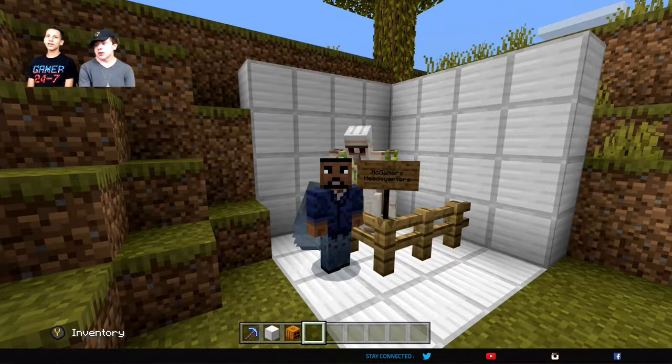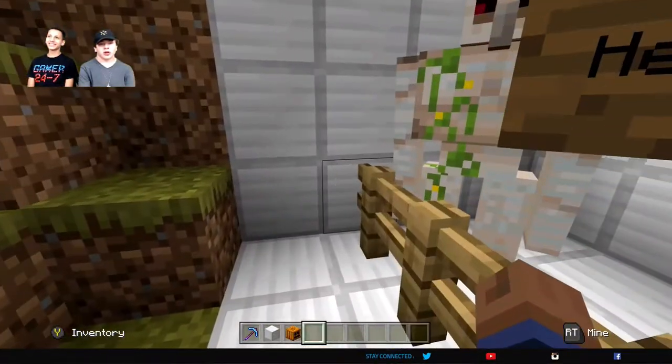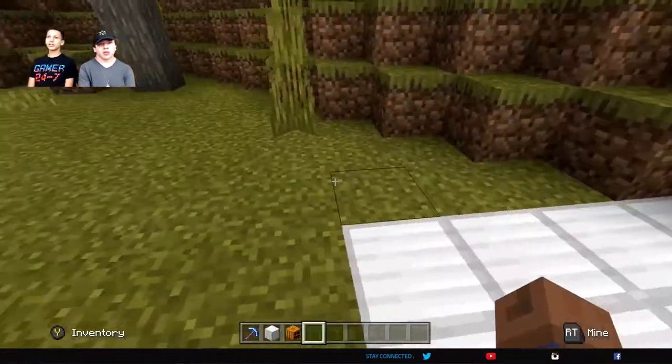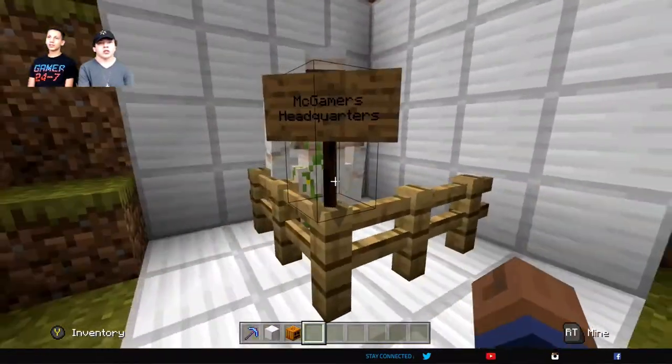What's up McGamers? It's Peyton and Caden here, and Frederick as always, and we're here to teach you how to build Frederick Capel and an Iron Golem. We're actually going to do this right next to Frederick and the McGamers headquarters.